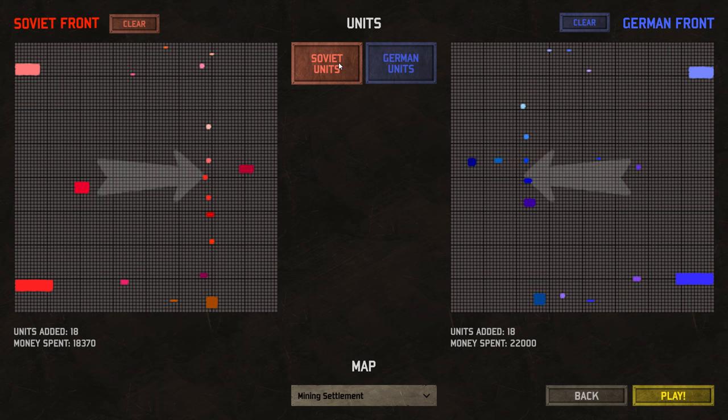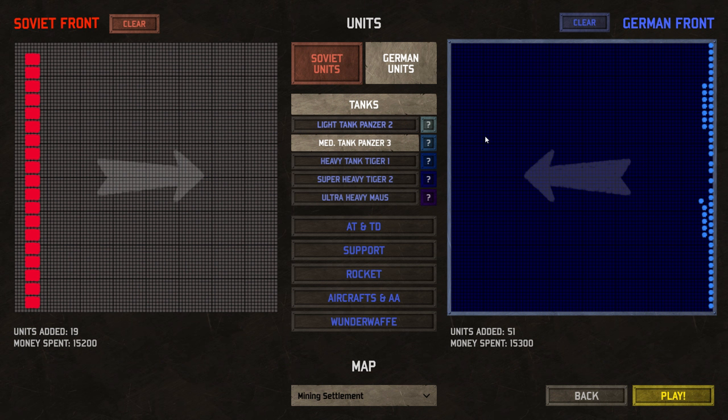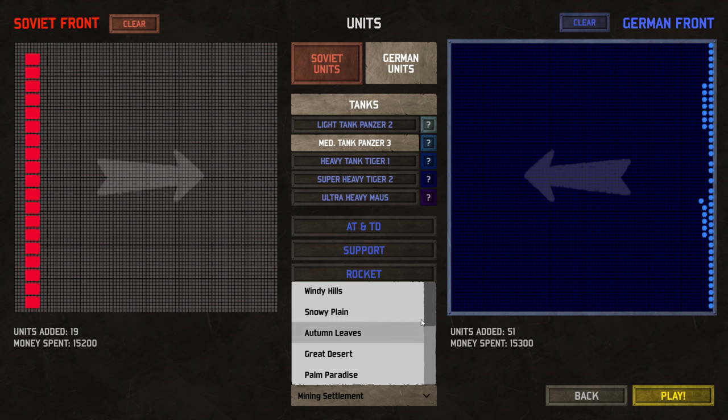Let's try a couple different things. How strong are the Katusha rockets up against an equal amount of money spent in Panzer 3s? I'm very curious to see if they can wipe these guys out before they pile on in and mow these things over. I looked up the pronunciation — you guys gave me a lot of feedback. You were all saying Katusha, so that's how I'm going to try and do it. I don't have the appropriate accent, so just give it to me — it's the best a guy from Jersey could do it. Let's freaking fight this out.